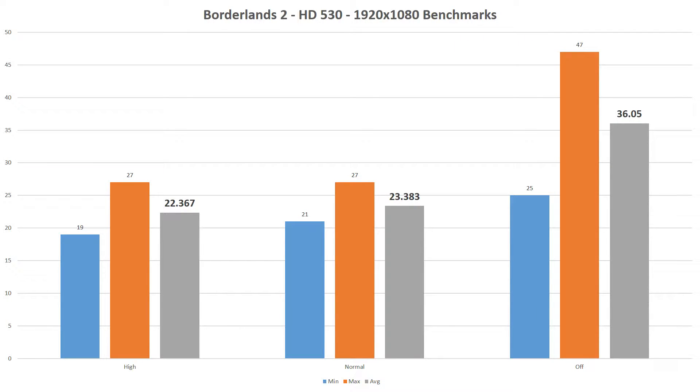As you can see based on the graph, the Intel HD 530 only averaged above 30 FPS with all of the graphics settings turned to their lowest. However, even with everything turned up, the 22 average FPS wasn't actually all that unplayable since the minimums didn't dip too hard. So will the Intel HD 530 play Borderlands 2? Yes, it will. You can turn the settings down to get a nice average FPS, or keep them up a little higher with a little bit of stuttering, but it won't be too terrible.